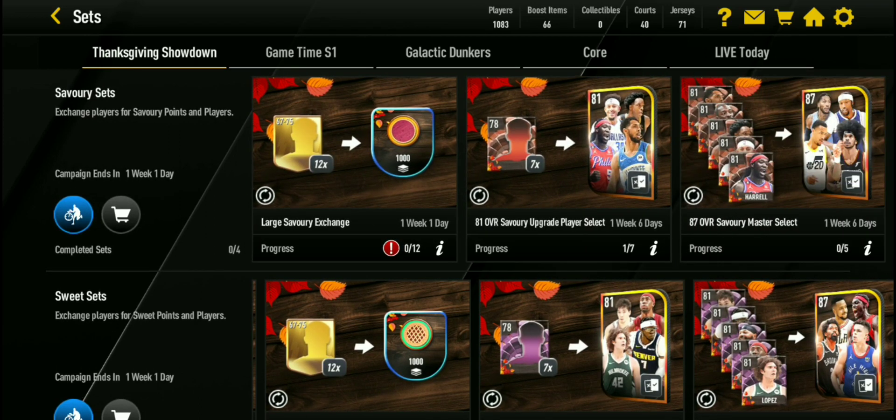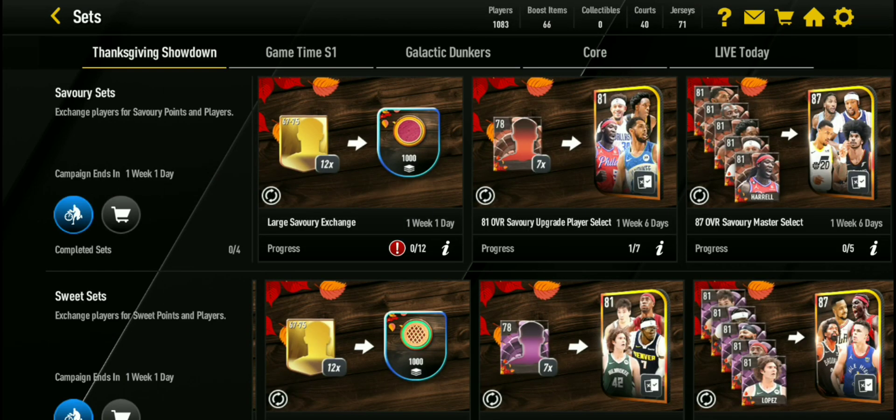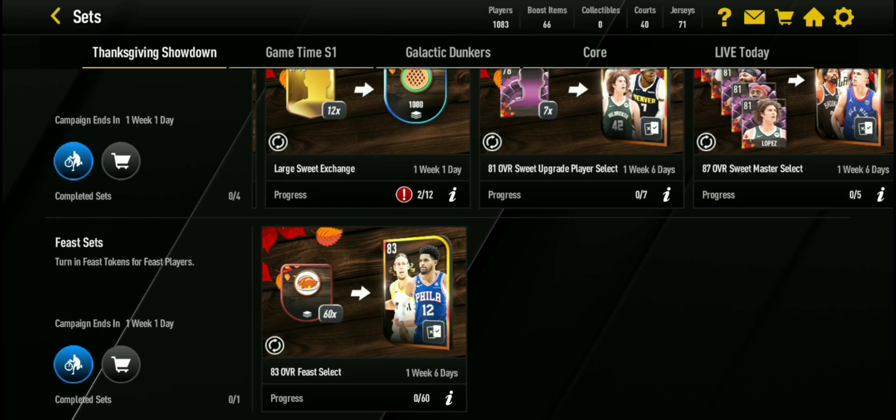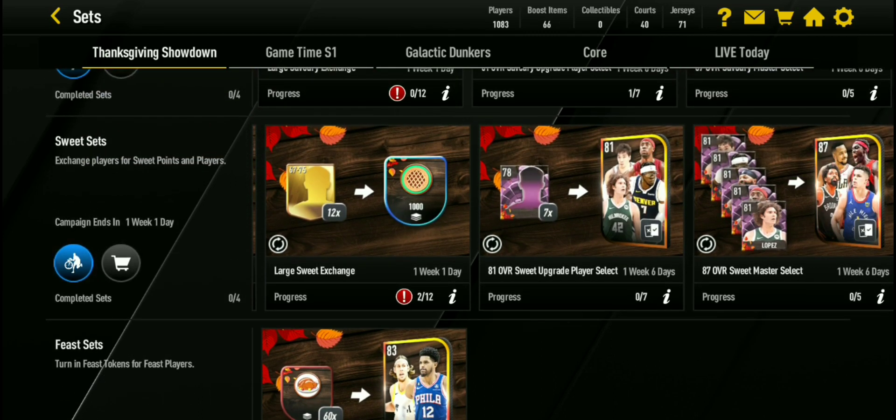I believe you can already get all of the Masters here, but the sets for the 89 overalls are not here yet. LeBron and Drummond will probably require four players each, but the players will be different. LeBron will probably require four of the Sweet Masters and Drummond will probably require four of the Savory Masters. So you have to get eight Masters to get both of the Grand Masters. Now, one of the Grand Masters might be free to play, but not both of them.